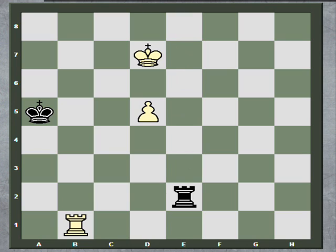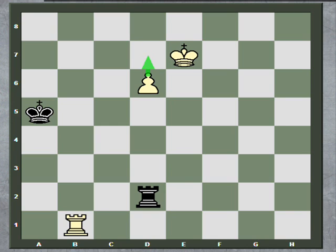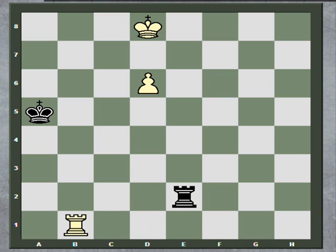Rook e8 check, king e6 threatening to push. Now rook e8 check, king d7. The king has moved close to the rook, so there's no more checks and the rook has to run away. Then d6, rook d2, and the king just moves over this way threatening to advance the pawn. After check, king d8, this creates another square in front of the pawn. So after rook to d2, white pushes to d7. White has gotten his pawn all the way to the seventh rank without needing to involve the white rook or the black king. This is called a Lucena position, and it's an easy win for white.